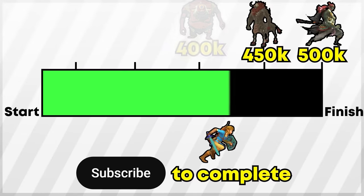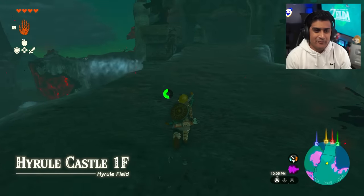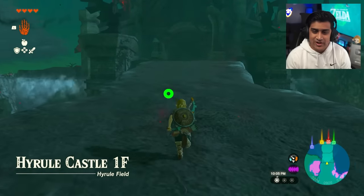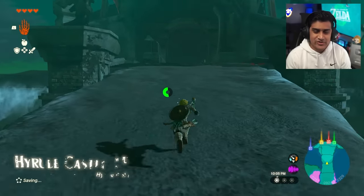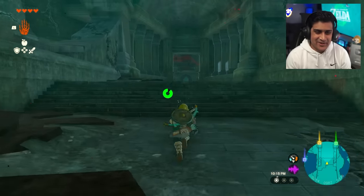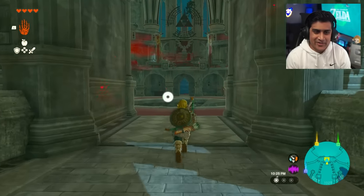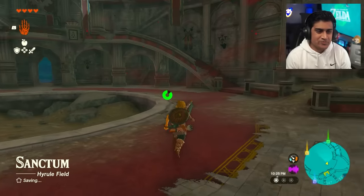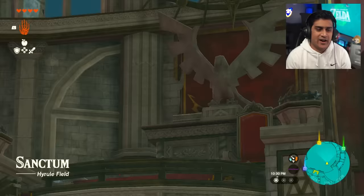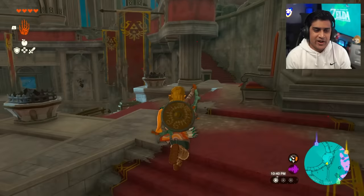Hyrule Castle - the moment we arrive here. Now that you've gotten to the castle early, hit that subscribe button so Link can defeat all these enemies and eventually beat Ganondorf. Once you arrive, head towards the first red marker - head straight. The music changes and gets a little spooky. The Breath of the Wild boss is not here, you don't have to fight anyone in this area.